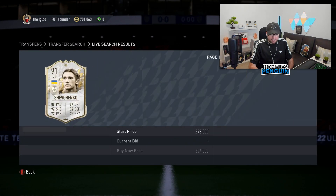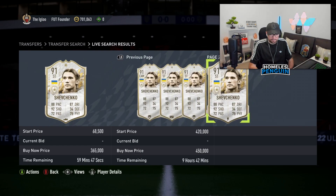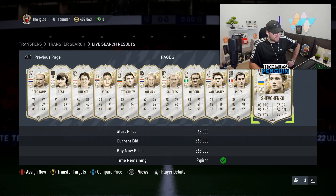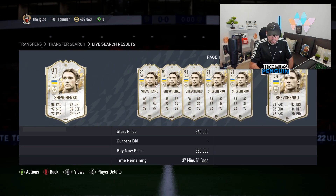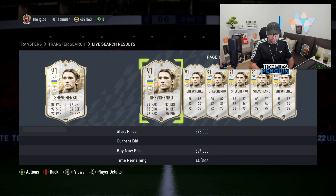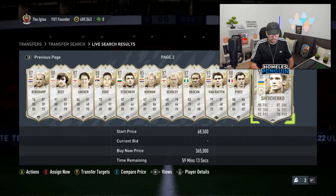That's a prime icon snipe right there — 365k, I can't even lie. We've done it, it's happened! 365,000 coins for a fresh Andrei Shevchenko. I reckon I can get close to 400k for this item, maybe 395. He's currently around 380k and that's not even for fresh ones.